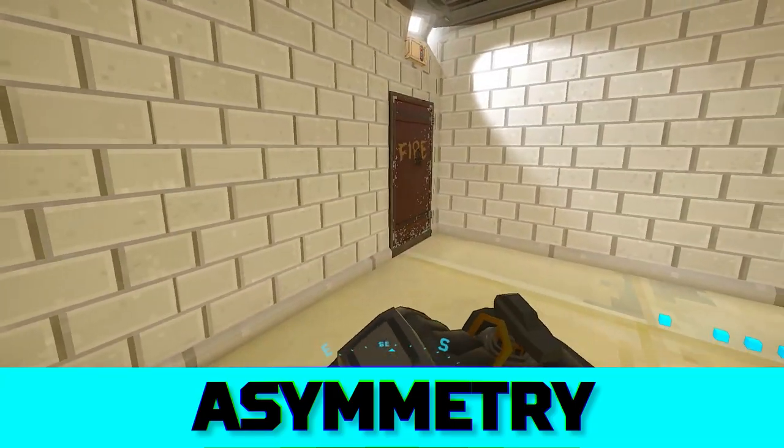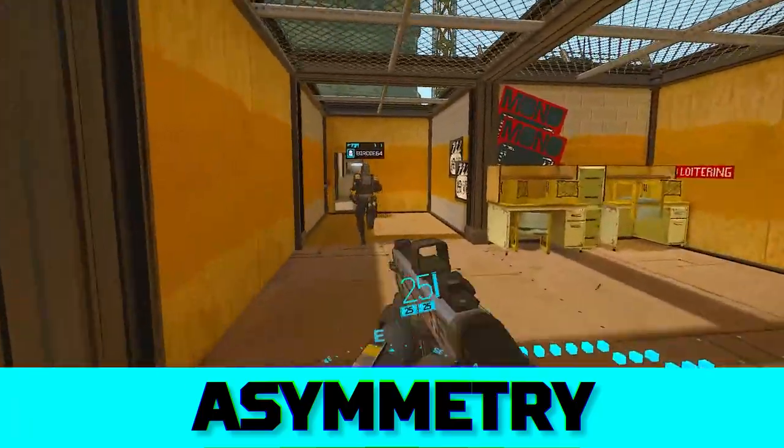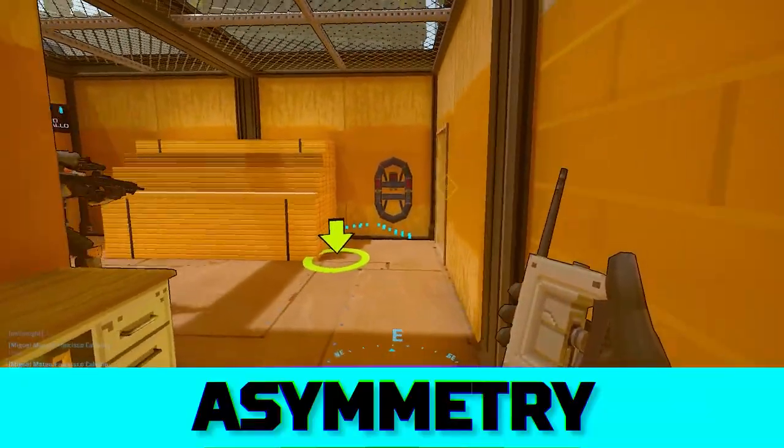Attackers need to be aggressive. Use flashbangs to clear rooms as you enter them. Stagger the flashes into the building and try to route a clean path to the bombsite. Attackers can use their precious wall charge and frag grenades to clear a way through or around barbed wire.